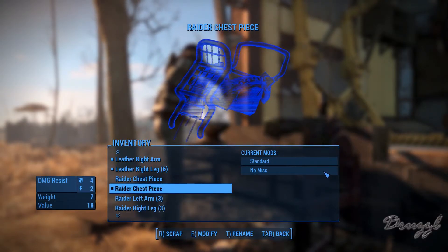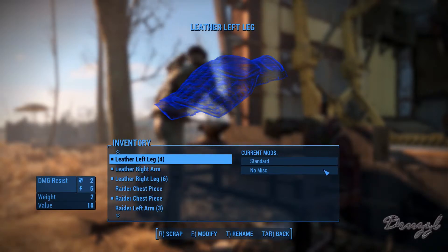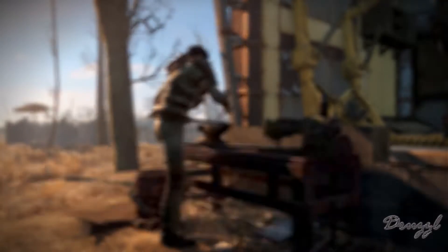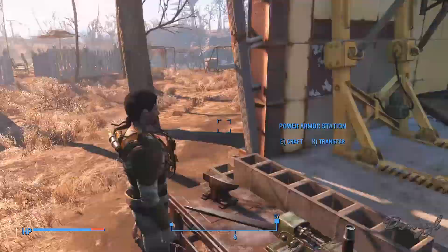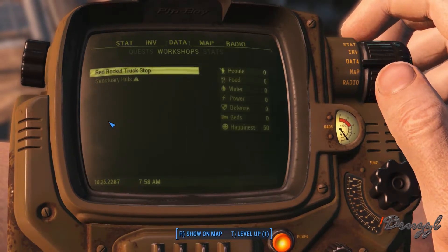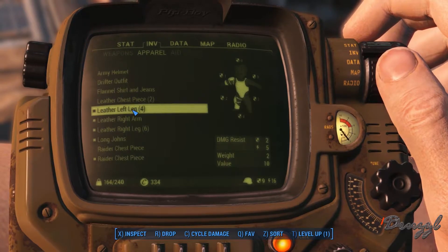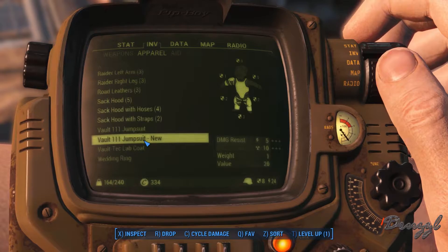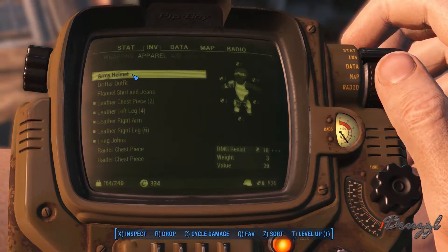I'm wearing a raider chest piece and I'm not sure I want to. Four and two versus three and ten — it's only one less. I'm going to put on the leather chest piece instead. Put on the welding goggles and the army helmet.